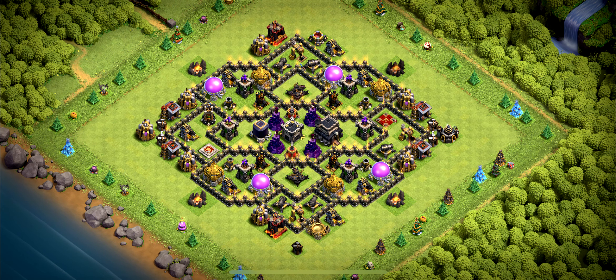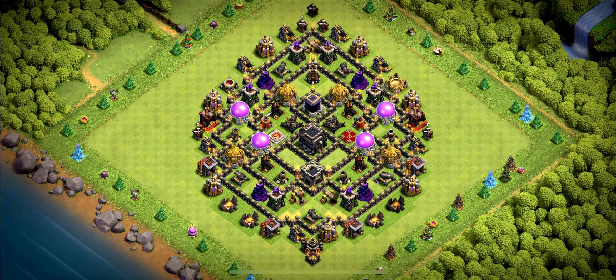Base number 20: Hybrid Base, which means it's good for farming and trophies. Base number 19: TH9 Ring Base, good for trophies only — would be bad for farm.